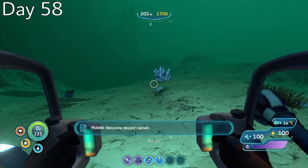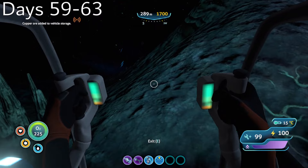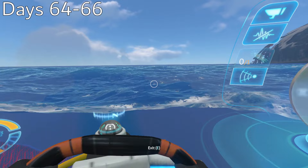On day 58, I traveled out to the sparse reef, gathering supplies of three more materials: lithium for hull reinforcement pieces, lead for base foundations, and quartz for making aquariums and many, many windows. Knowing just how annoying it is to run out of precious materials while building, I traveled back to the blood kelp trench on day 59 and spent the next five days collecting all of the gold, ruby, copper, and uranite that I could ever need.